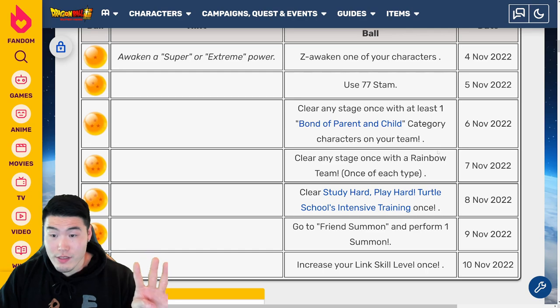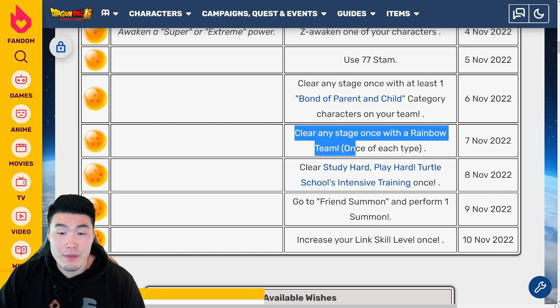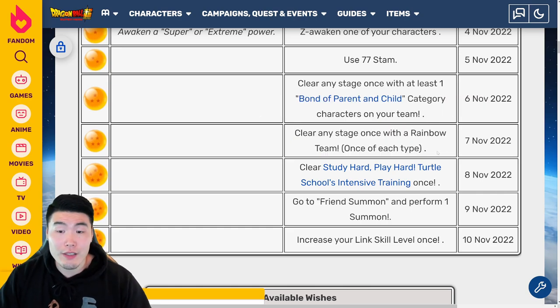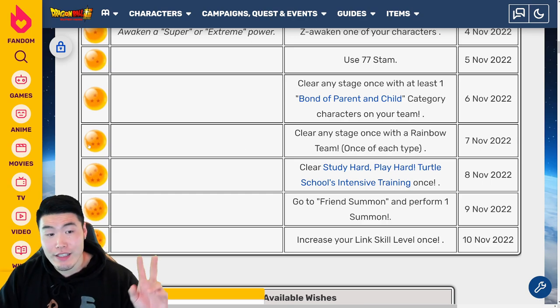For the 4-star Ball, which is available on November 7th 2022, you have to clear any stage once with a rainbow team — a team consisting of a character of each type. So an AGL, INT, PHY, STR, and TEQ. Basically you have to have one character of each type on your team, clear a stage, and you'll get the 4-star Ball.